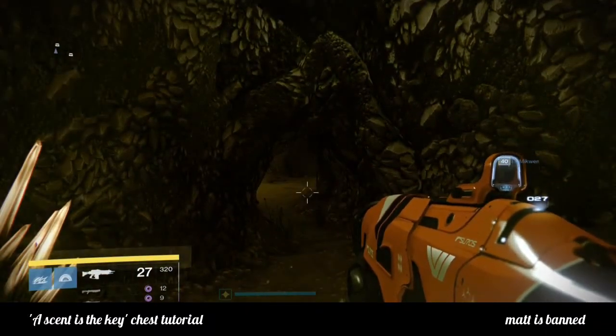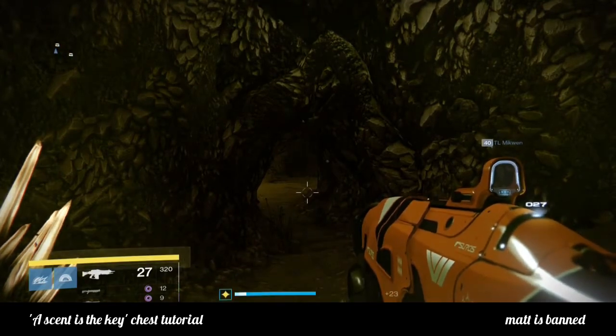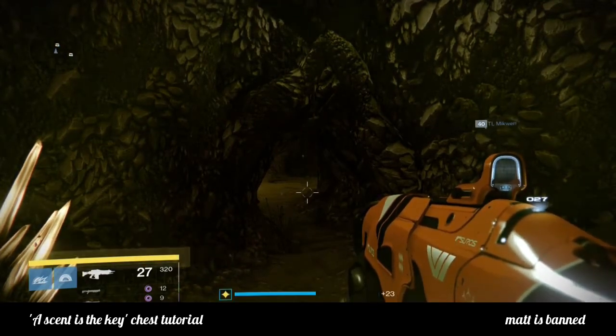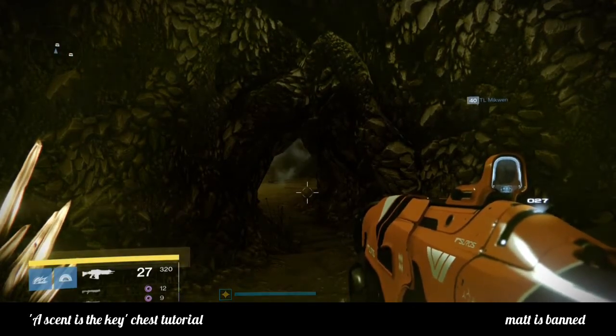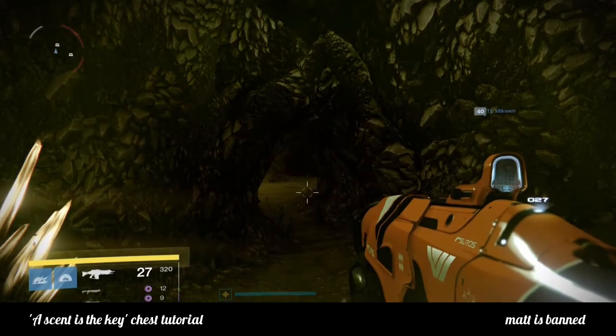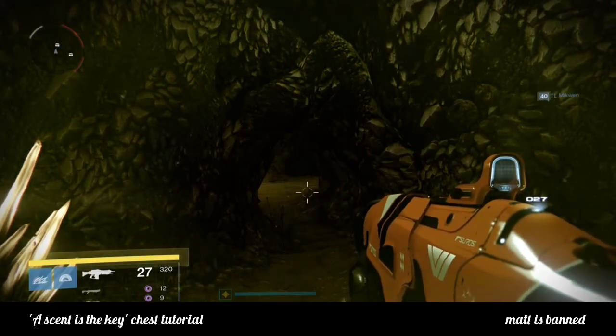Go in here and just sit here for about a minute gaining a scent, because you need to gain the scent to open the chest. After sitting here for about a minute you'll see the screen will start turning green and a countdown will start on the left side of your screen.